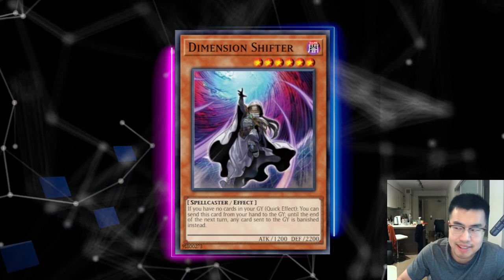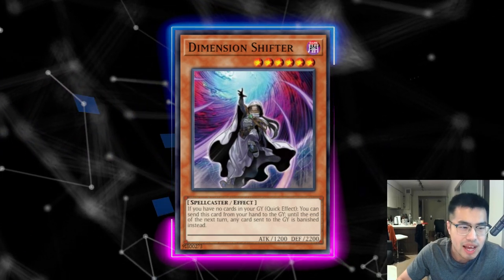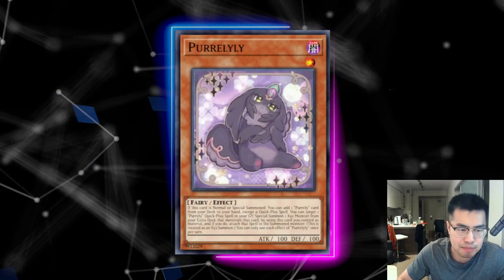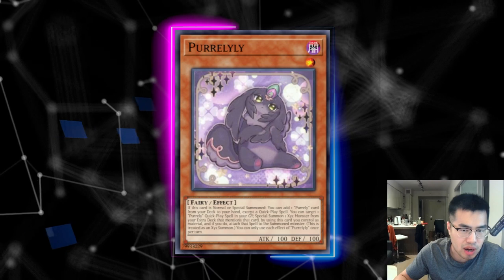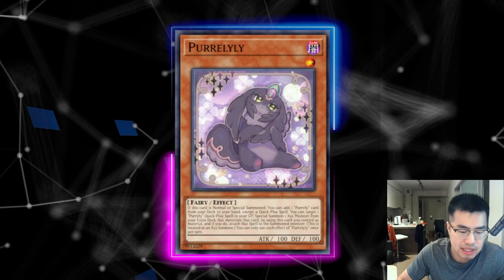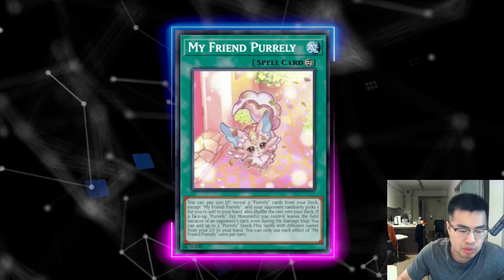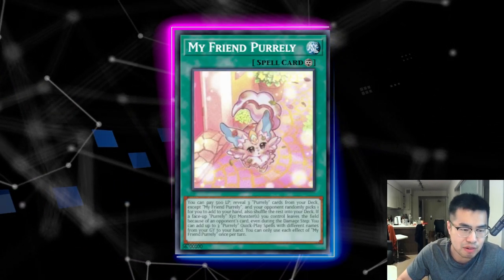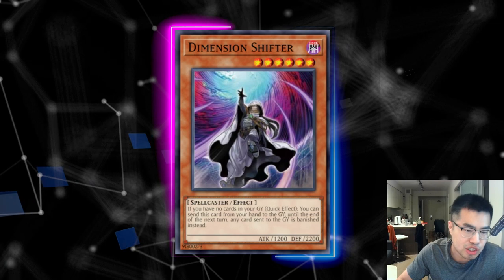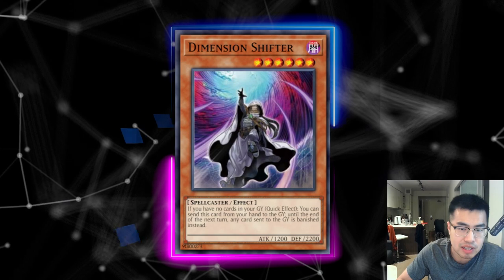Speaking of banishing cards — Dimension Shifter is actually another really powerful card. If you're playing a D-Shifter deck like Casual Hero or something of the sort, Shifter can hurt this deck quite well. Even though they don't really rely on their graveyard, even shutting off Purely Lily is giving you some value. You're shutting off potential Plump effects to attach, and shutting off a lot of resources that normally hit their grave for follow-up on your turn. It means they're not adding anything back from My Friend Purely, so that's always a good thing.